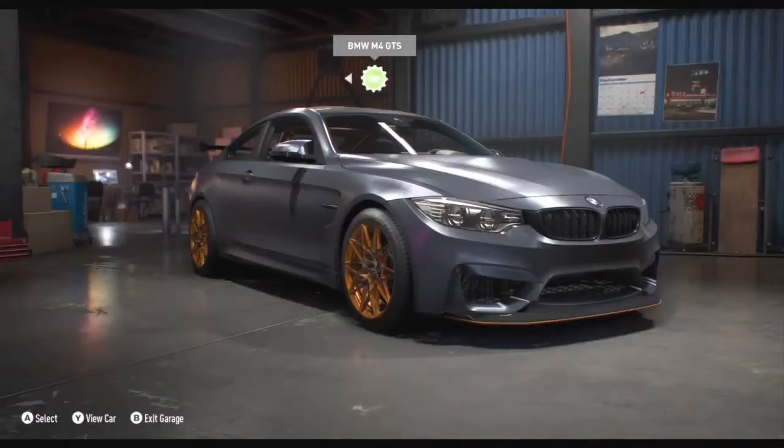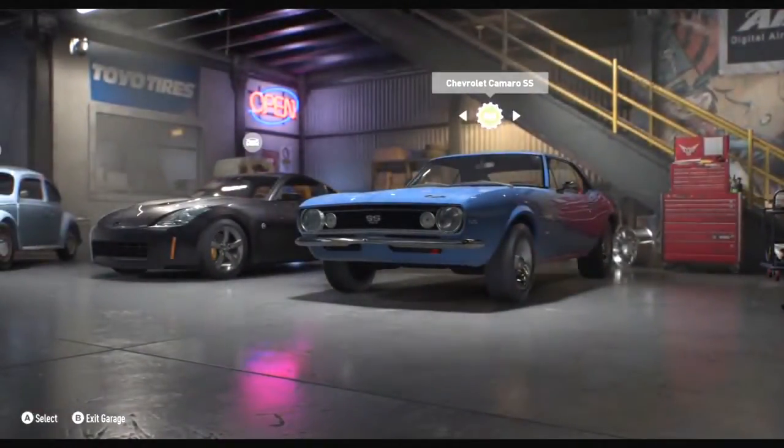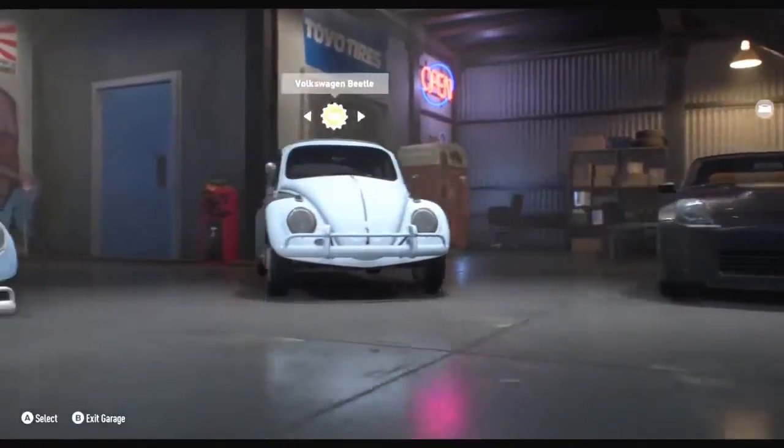Let's talk about some of these cars. We've got the BMW M4 — we had the M4 in the last game, but this time we've upgraded and gone for the GTS, so it's a bit more track and performance oriented. We've got some muscle cars as well; last time around we didn't really hit the mark on muscle cars, so we've done a bit more this time. And the Nissan 350Z — everybody's been asking for it, and we can't deny the fans what they want, so we put it in Need for Speed.